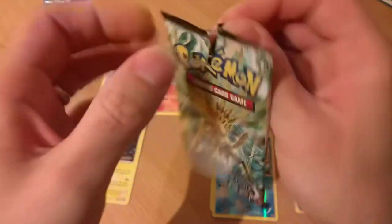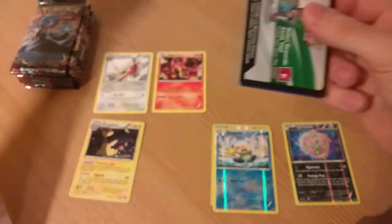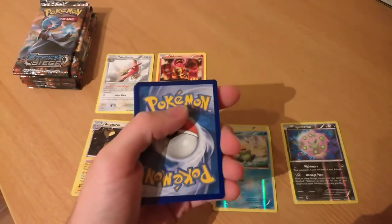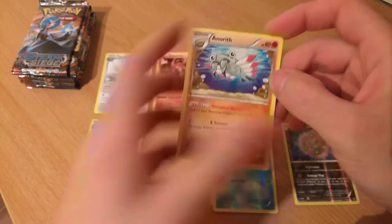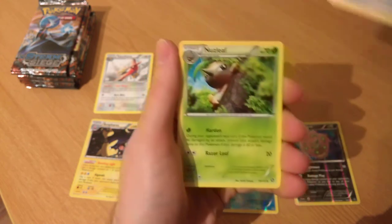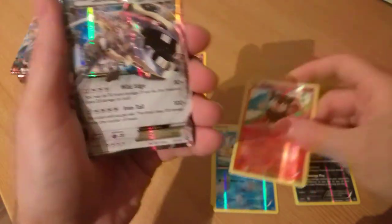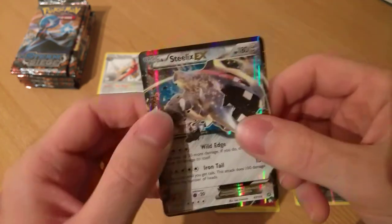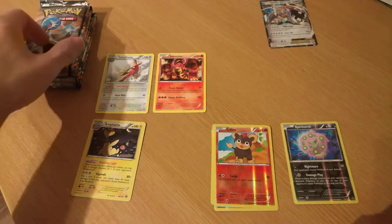We're back to this again — if you saw part 1 or part 2, you'd know I had a terrible time getting some of the packs open. Here's a code for you guys. We kick off with Anoreth, Claw, Fossil, Anoreth, Nuzleith, Litlo — and a Steelix EX! Wow, this box has been good to us so far. Quick peek at the Steelix, and then it goes down onto the bench.